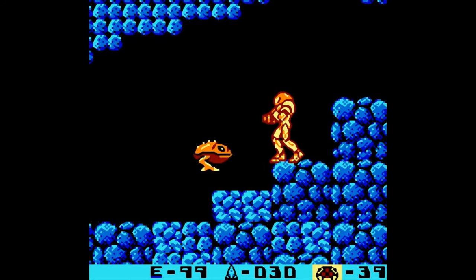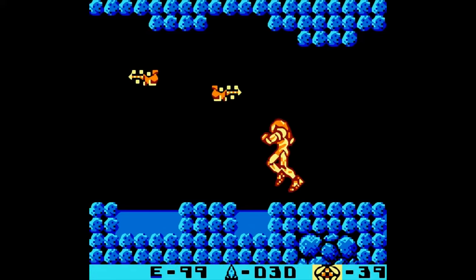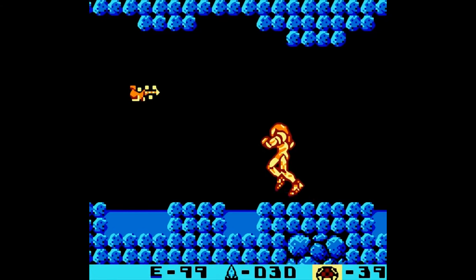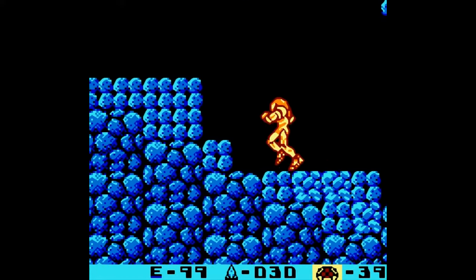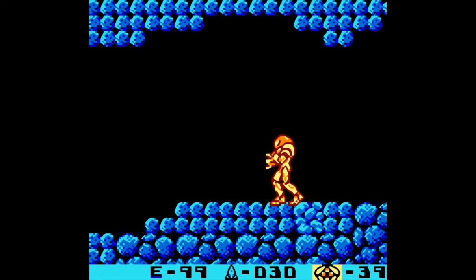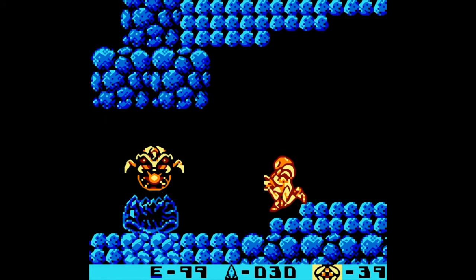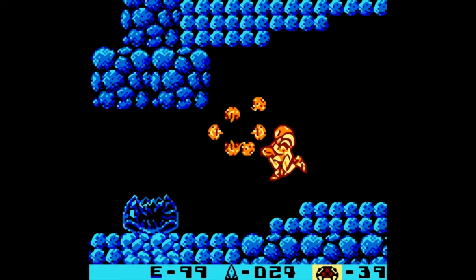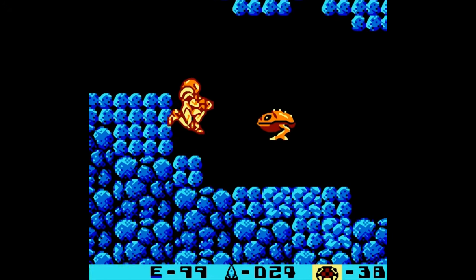So here we got some variety of monsters. There are small enemies that just slowly go back and forth in the air. We see different variants of that. I think those hopping ones are called Hornos, but don't quote me on that. And we got something worse than a Metroid — that was an evolution of a Metroid, which is an Alpha Metroid.